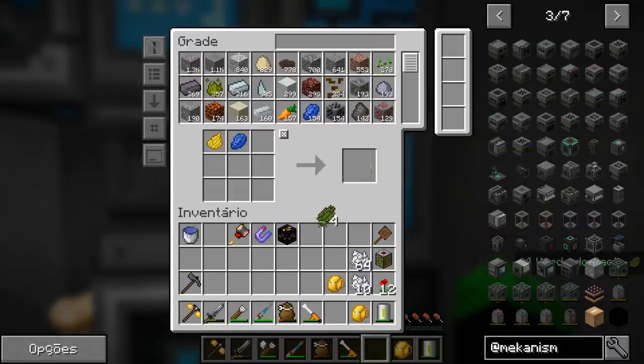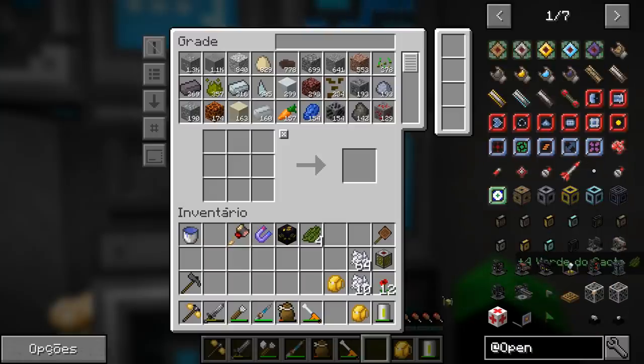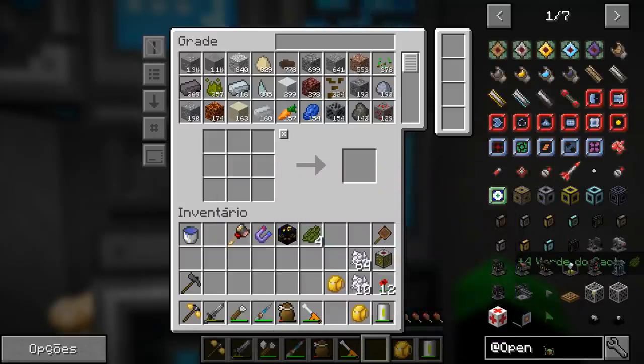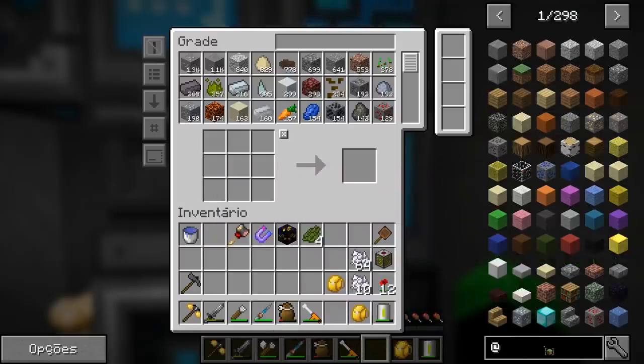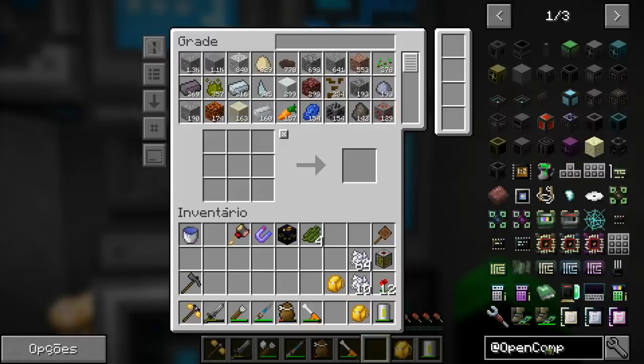So we need verde to be able to advance. Why do we need verde? Because we're going to build a computer now. Don't worry, I'm not going to program here on this channel. Everything I have to program, I'll do on my programming channel — programming Minecraft, or programming live. We'll only use it here, so don't be afraid. Open Computers.